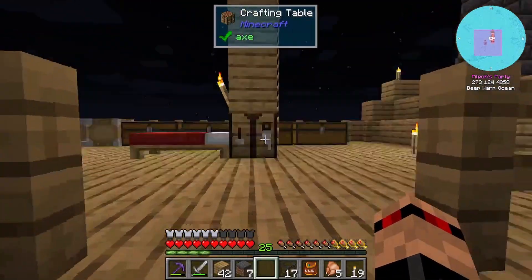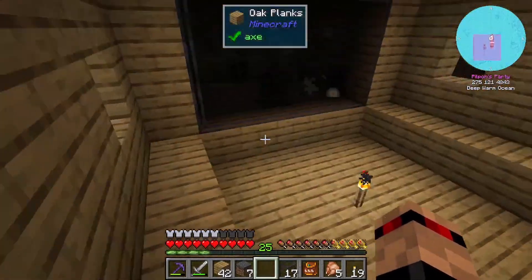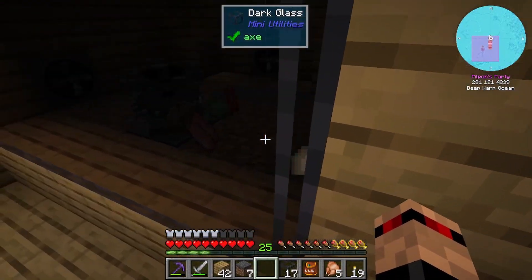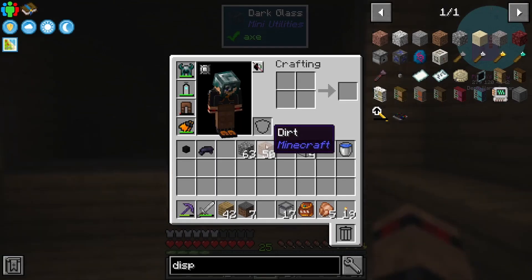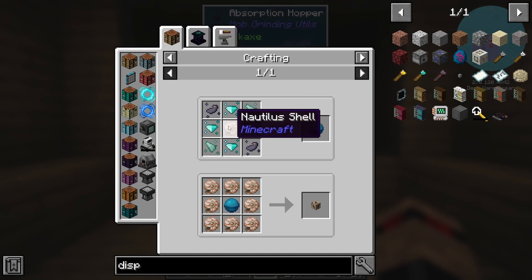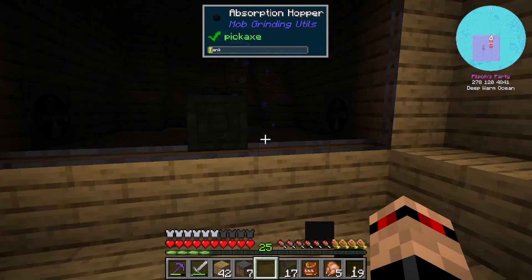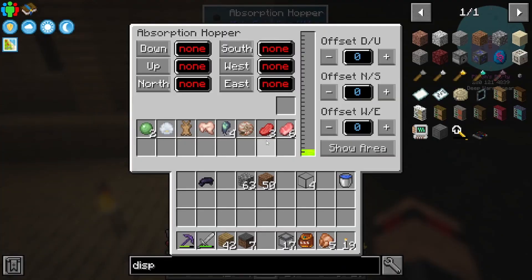I have an absorption hopper so I can grab all the experience and drops. It is spreading - you can see that block there and that one there. I'll put this here. Oh - a left shell? Where did that come from? An ender pearl - but it's not giving me anything. Nothing, brilliant.